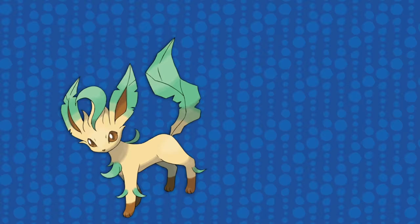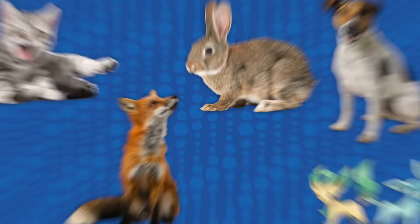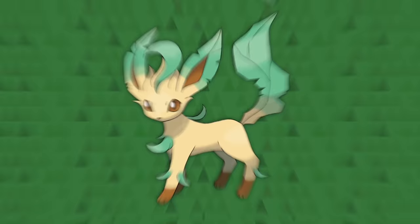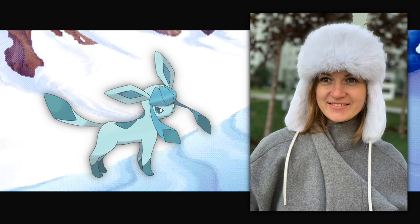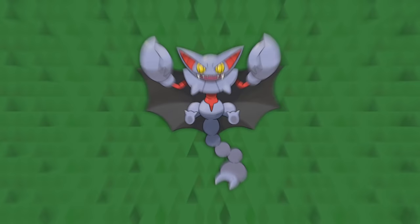Leafeon and Glaceon are two new Eeveelutions — grass and ice type — both still following the overall theme of being generic mammals, kinda like cats, dogs, foxes, or rabbits. Leafeon's brown paws resemble dirt — it's like a buried plant, and rather than having leaves sticking out of it they fade into it, as they've mutated to become one and the same. Leafeon's hair on its head also looks like a hairstyle commonly associated with generic fantasy elves or wood spirits. Then Glaceon is wearing warm little knee socks with a tail that ends like a scarf, and its hat is a warm ushanka — all to keep warm, even though its body itself is icy. The diamonds all over its design resemble ice crystals.